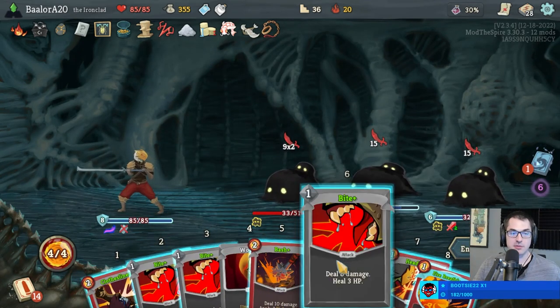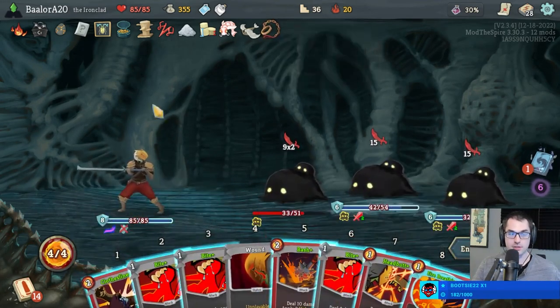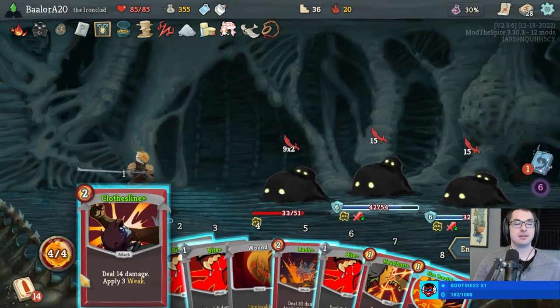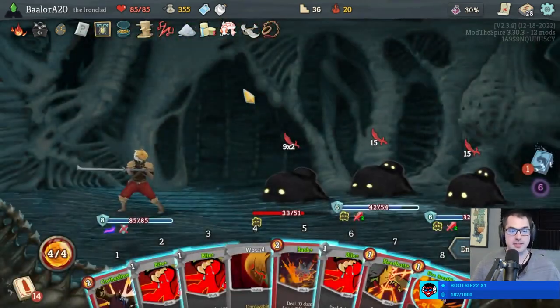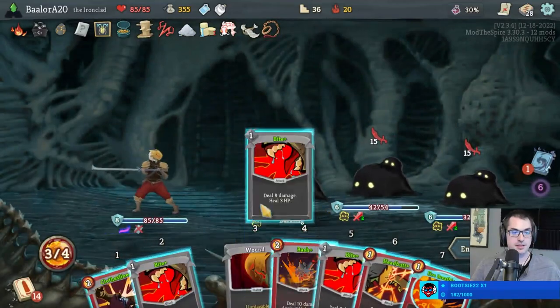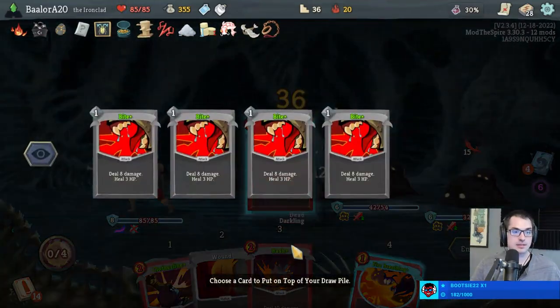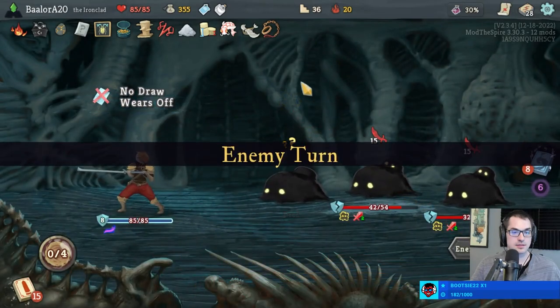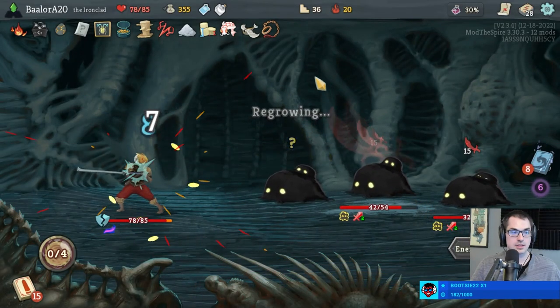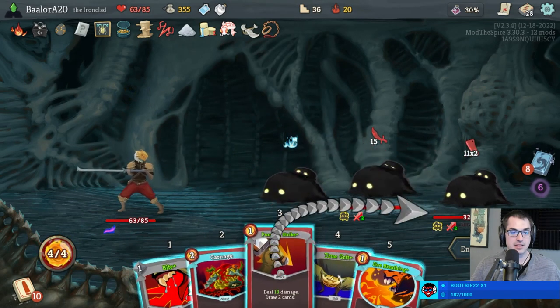We can kill the front one with Bite, Bite, Bite, Headbutt — yes. This is a classic example of why I wanted more energy for turns like this, although with the Slaver's Collar we don't have it here, so I can't play Fire Breathing either. Oh well. Good news is we got lots of healing so I barely care.